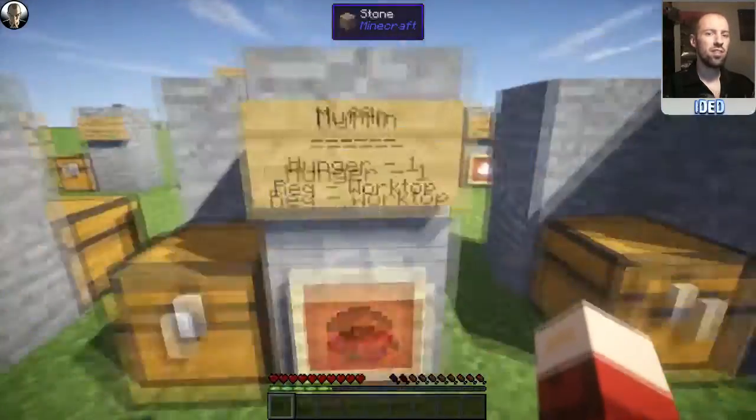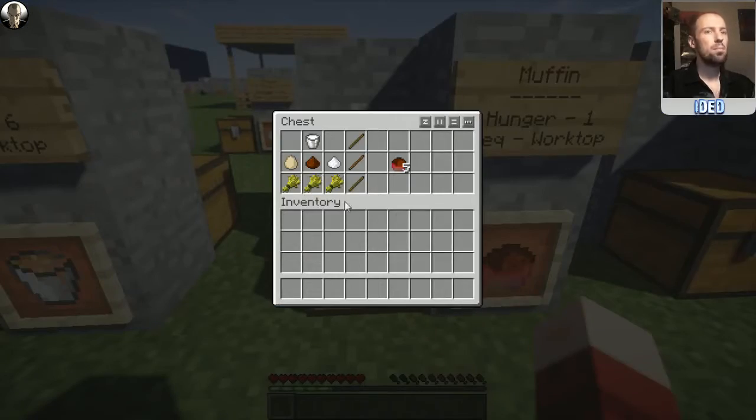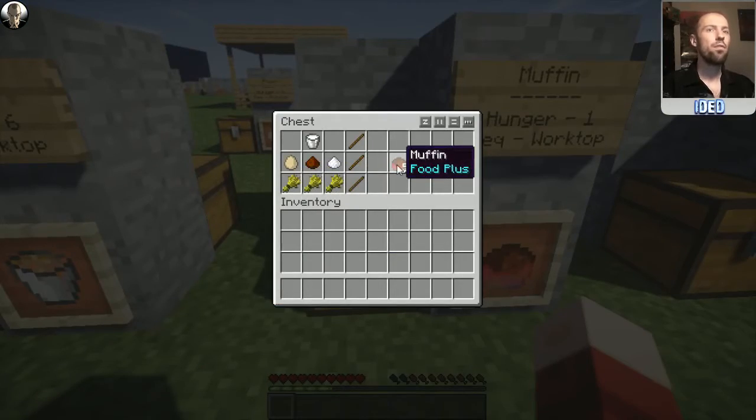Moving on, we've got muffins — alternatives to cookies. This will restore a hunger of one and requires a worktop. To make this, what you're going to need is chocolate in the direct center, an egg one side, a sugar the other side, a bucket of milk above it, and three wheat at the bottom like that. That'll pop you out five of these muffins.